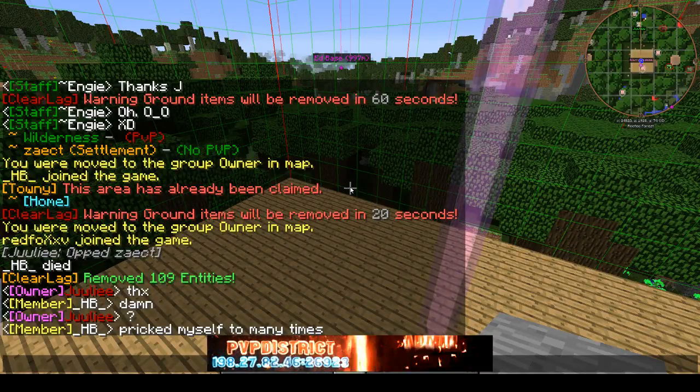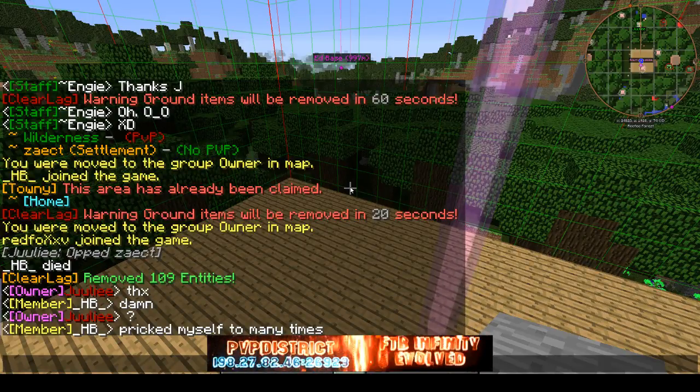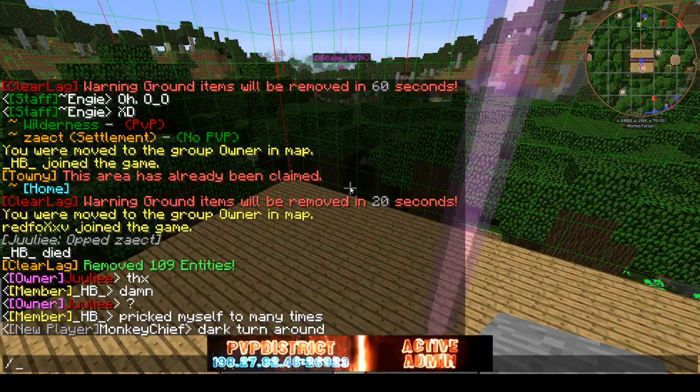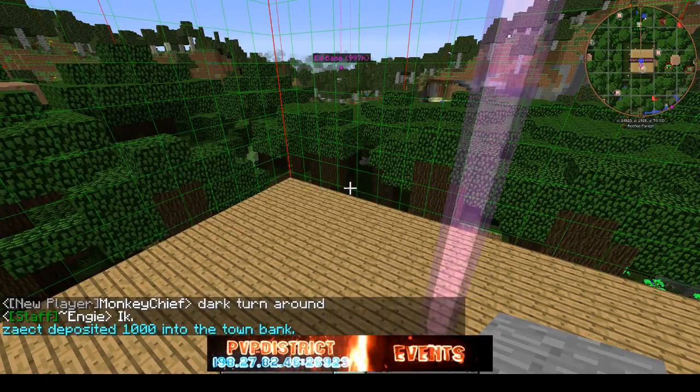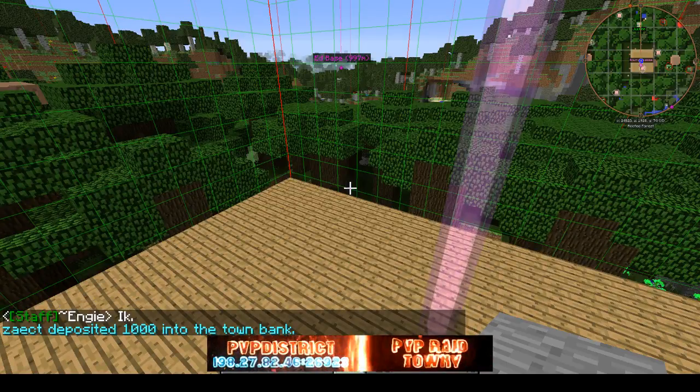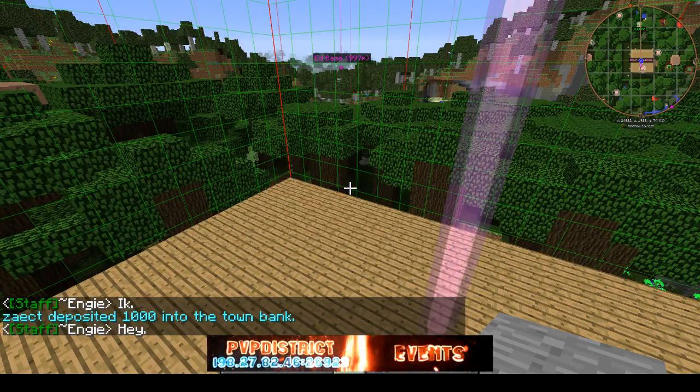I'm making this video to help you make your base as secure as possible. So how can you store money in your bank? It's quite simple — you do slash t deposit, without the 'e' at the end, it's important. Then you put a number, let's say a thousand — boom, just deposited a thousand coins in my bank. That's about a hundred days of protection.